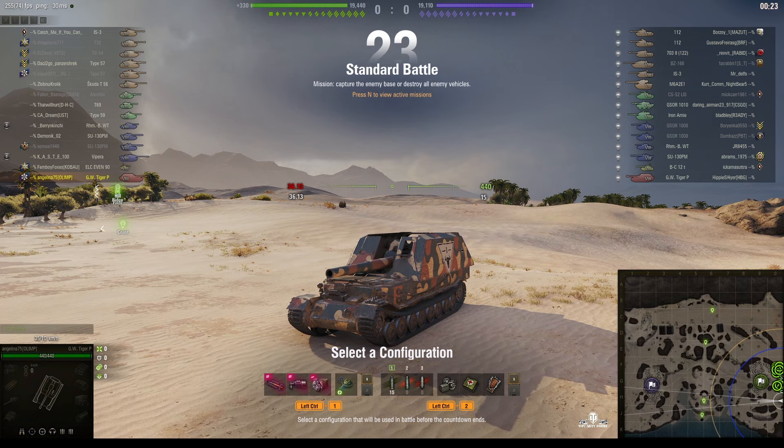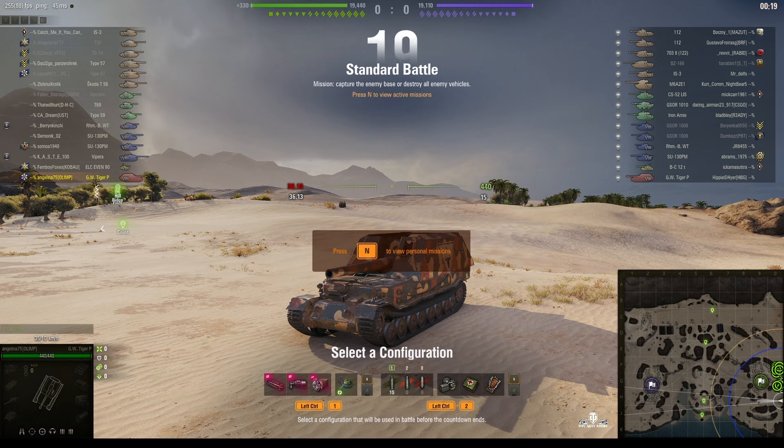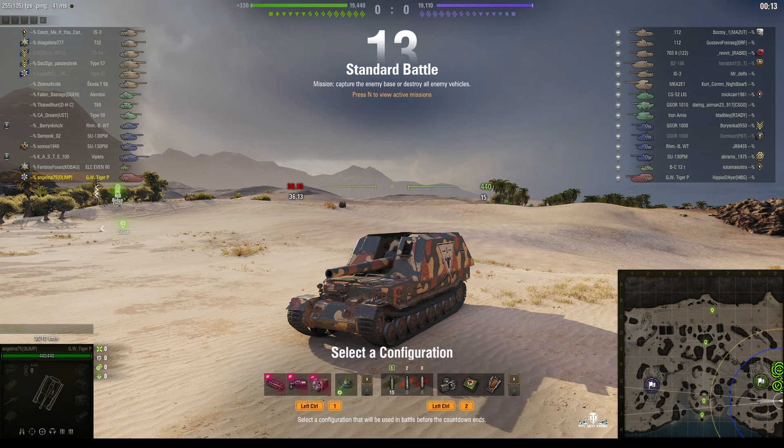Welcome back to What Are You Noobs with General Disturments. This is the GW Tiger P — the Tier 8 German SPG located on Eastbourne of Airfield. This one is under the command of Angelina 75 of Olymp, and she's in the competition — trying to get a better result than Talented in his GW Tiger P.